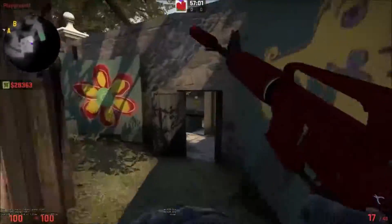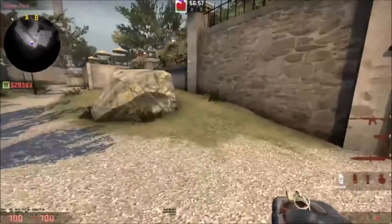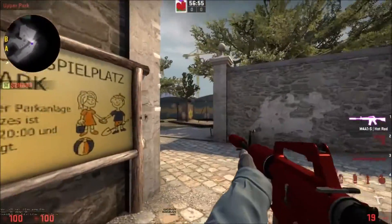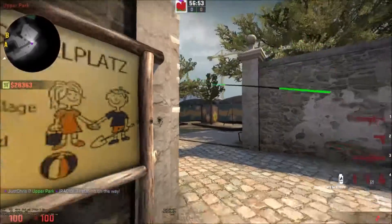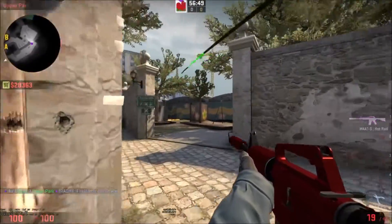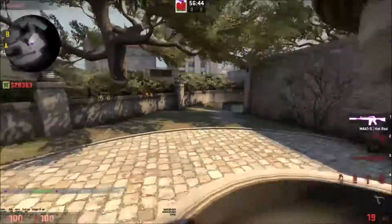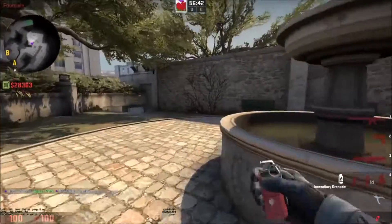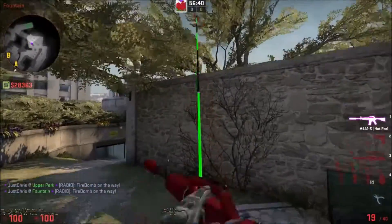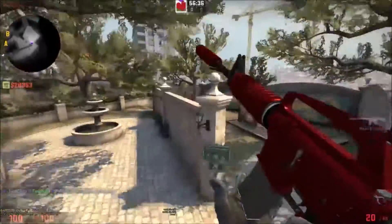The Molotov counters the aggression from the T side. You can Molly it from here — once you've cleared these angles, quickly throw a Molotov, get back into cover, and clear out anyone hiding behind these angles. If this area is still smoked off, you can do a jump throw to have it land there. You can choose how you want to execute it.